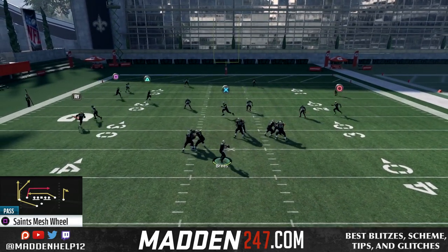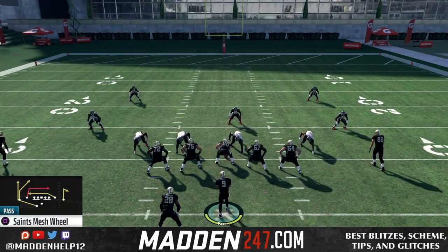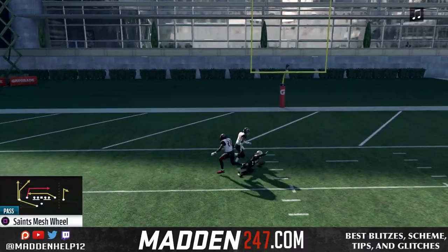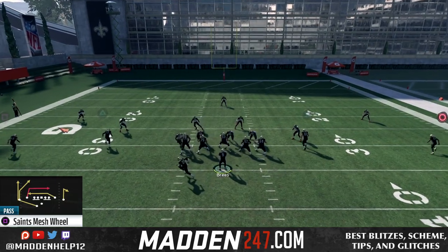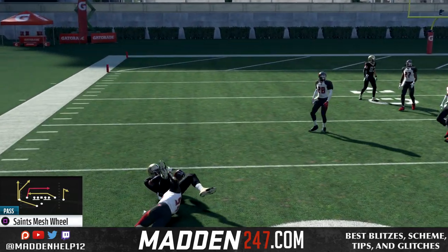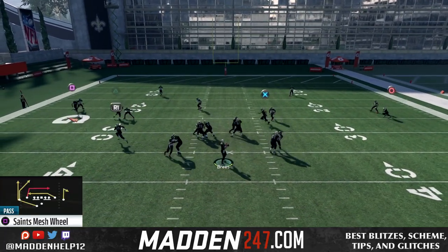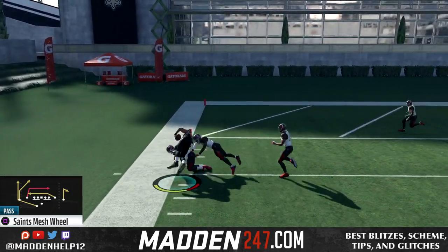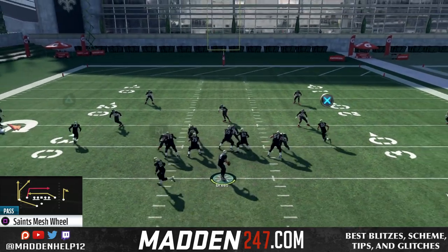Your first read either wants to be to the running back or to the tight end underneath. What's great is if you hit the tight end underneath and it's zoned, usually you can get that running back blocking for you up the field. So that gets you a blocker from the running back and the receiver if you can hit the drag underneath. Your second read wants to be to either the in from Thomas or the triangle receiver, and then the post. Your last read would be that backside in route if the user vacates the area. You see there we also get a great block from the running back and receiver, which allows us to pick up even more yards.